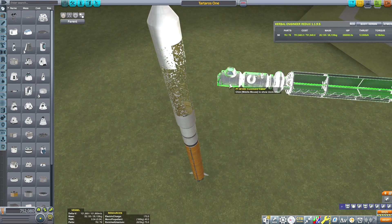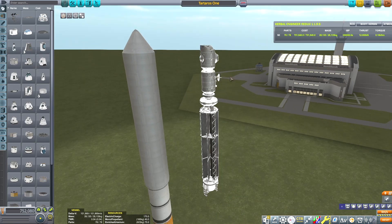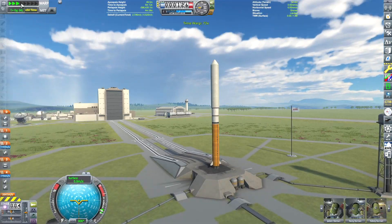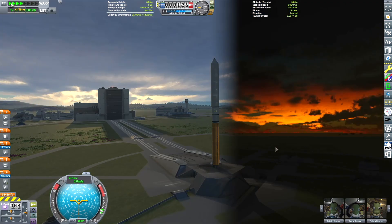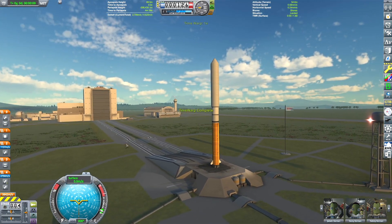This is a small rocket using a Far Future Technologies engine called the X6 Clark fission fragment rocket, which has some Planetside Exploration Technologies modules on the end of it for our crew, who will also be going along with the ship into the black hole itself.